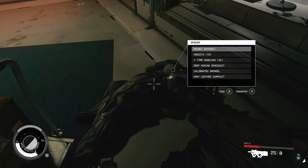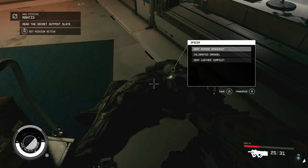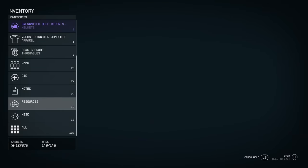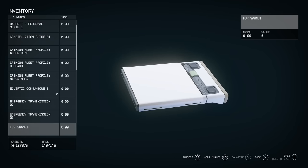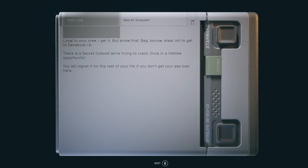Picking up this note will trigger a side mission called Mantis, and this is what we're going to be focusing on for the rest of the video. To get things started, go into your inventory and choose the Secret Outpost Note and open it up for the next set of instructions.